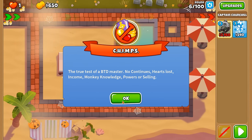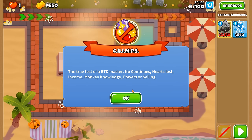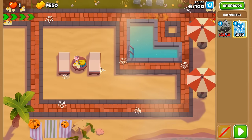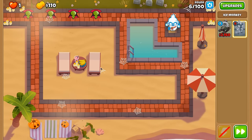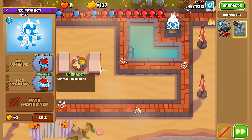2TC or Two Tower Chimps is an achievement in Bloons Tower Defense 6 where you have to complete an entire CHIMPS game with only two towers. Today we're going to be doing this achievement with the Absolute Zero on top path and Churchill in his Santa Slay Bells skin.